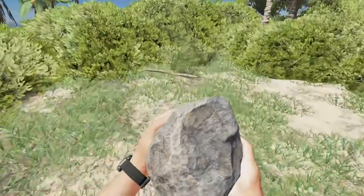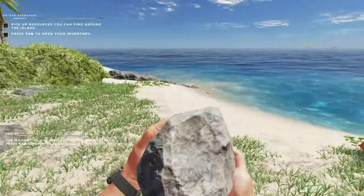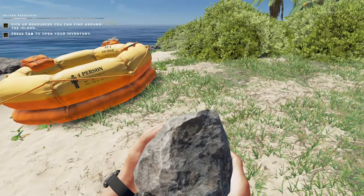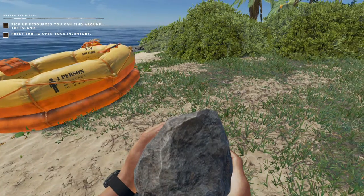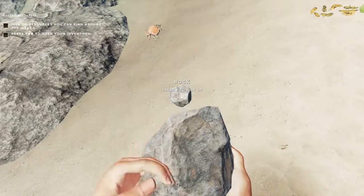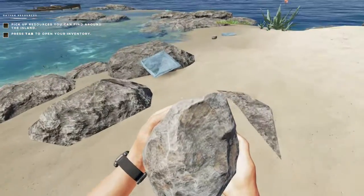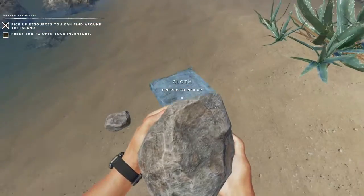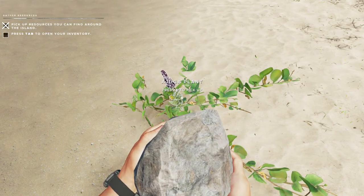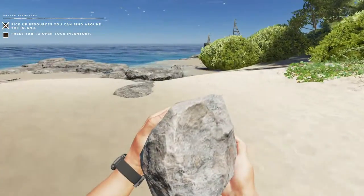Well, let's start gathering some materials I suppose. Nope, I want the stick. There's a crab over there — not the way it used to be. Okay, we got a little gather resources thing, it says pick up resources you can find around the island. Press tab for inventory. I wonder how many items we need to pick up around here. Oh look at here — we get cloth right off the bat, that's nice. Nice aloe plant. What is this? No idea what that is. Oh look, there's a boat over here. Okay, we've got enough resources evidently.